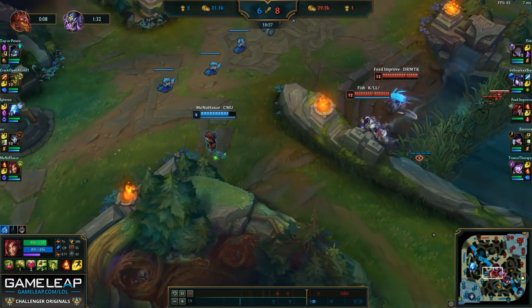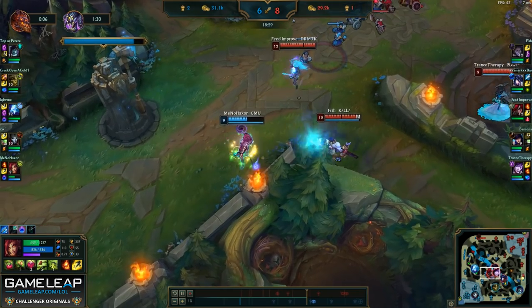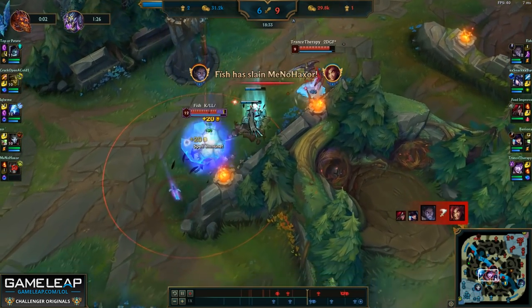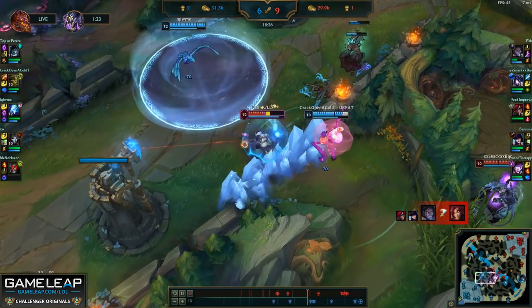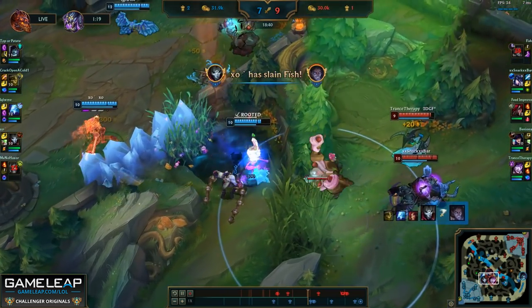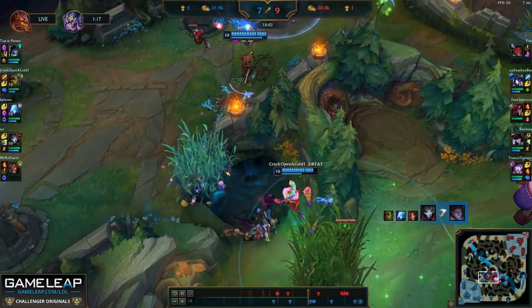Silas is jumping me here, so I'm going to try to flash and get out. However, I do end up dying, but I use up all my spells before I die and we do get a pick on the Silas. I should have flashed a tiny bit earlier, but in the end it's somewhat okay.